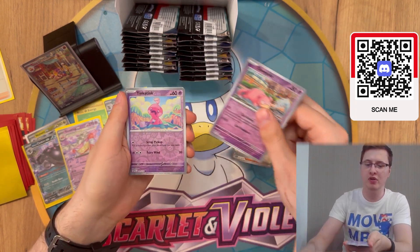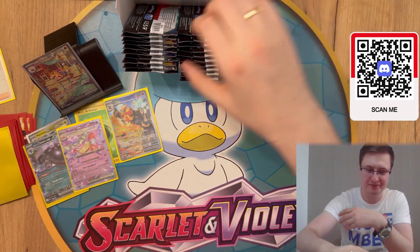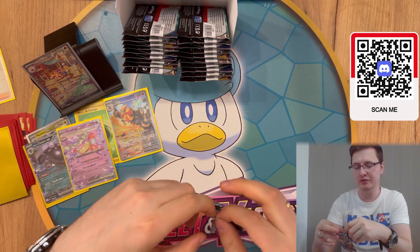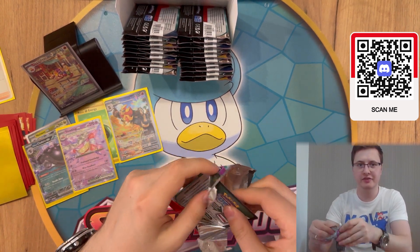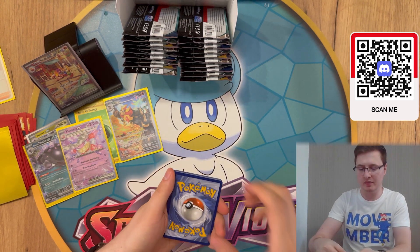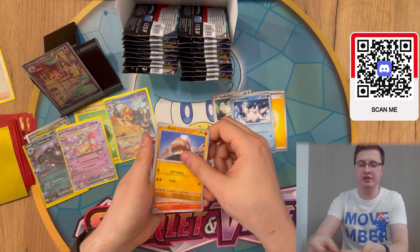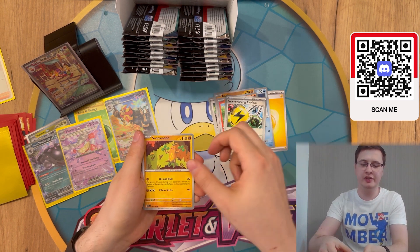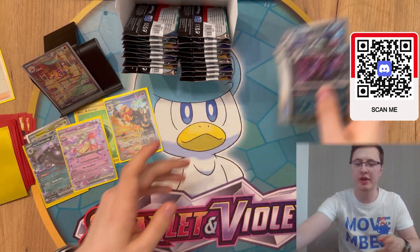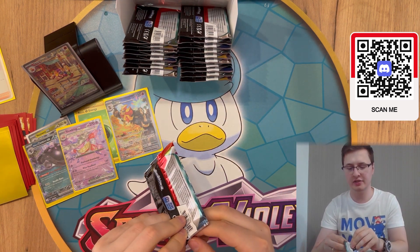In the next expansion we'll probably get a Charizard with a dark Tera type — that's going to be crazy. Going back to United Wings: the attack does 20 damage for each Pokemon in your discard pile with the United Wings attack. You can put up to 12 Pokemon total in the discard pile and then use Detoss and stuff like that. Next pack: Corvisquire, Slowpoke, Tinkatink, and Tinkaton — we almost got the whole evolution line in one booster!